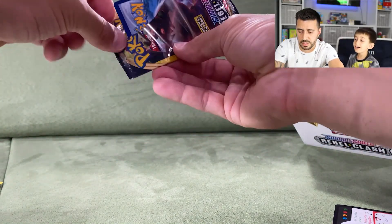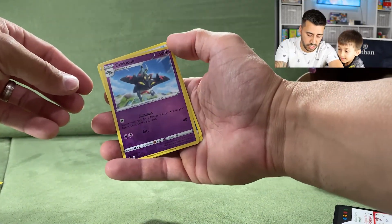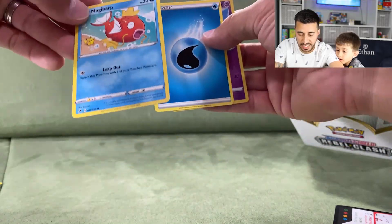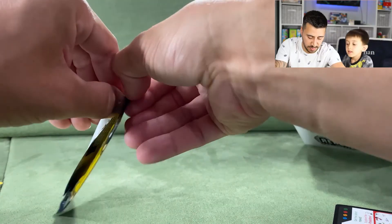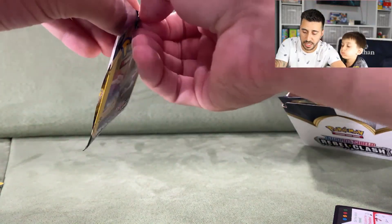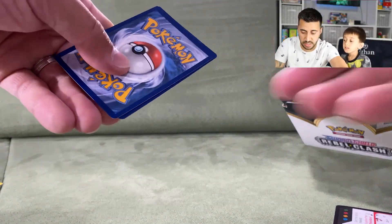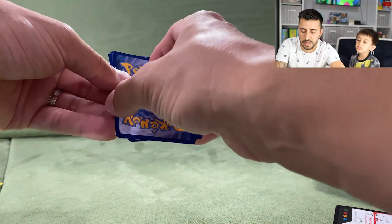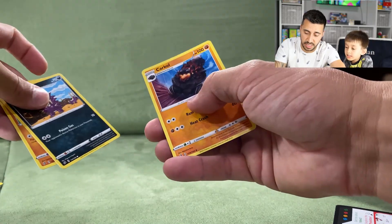Next pack: a reverse holographic Dracaloke, a Water Energy, and a Magikarp. Then a Cinderace pack: we got a Metapod, a Stunky, and a Kricketot.